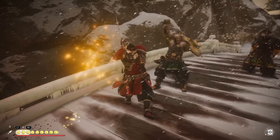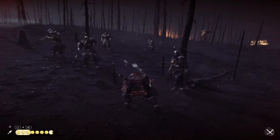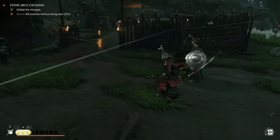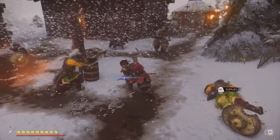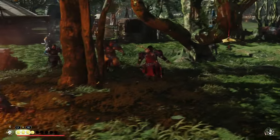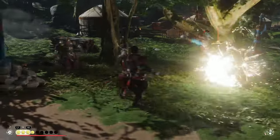Above your health meter you have your resolve, which fills up through combat actions like perfect parries, skills, and more. You can use this resolve to heal, revive, and perform various special attacks. You can unlock so many different moves here, like running strikes, the five-piece special combo, and moves so cool I don't even remember their names. Every tool from the stealth section is usable here too, and dare I say even more fun to use.